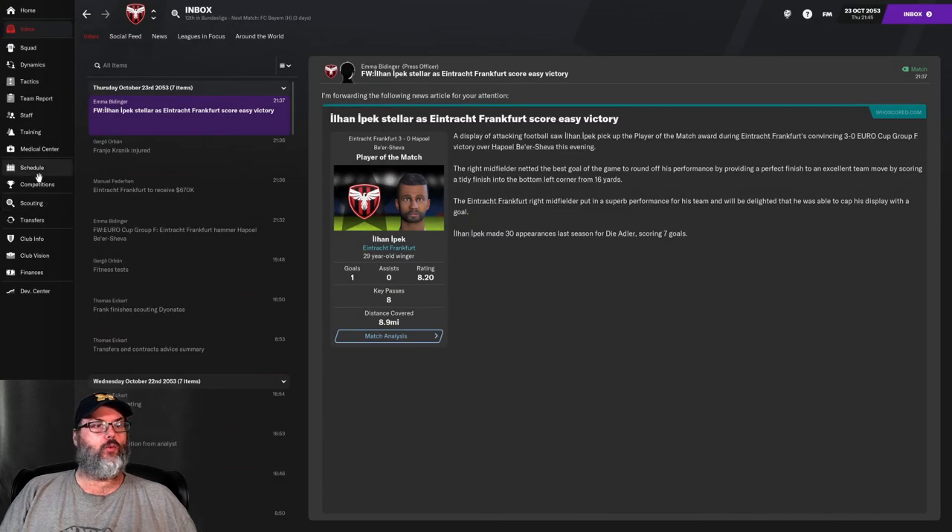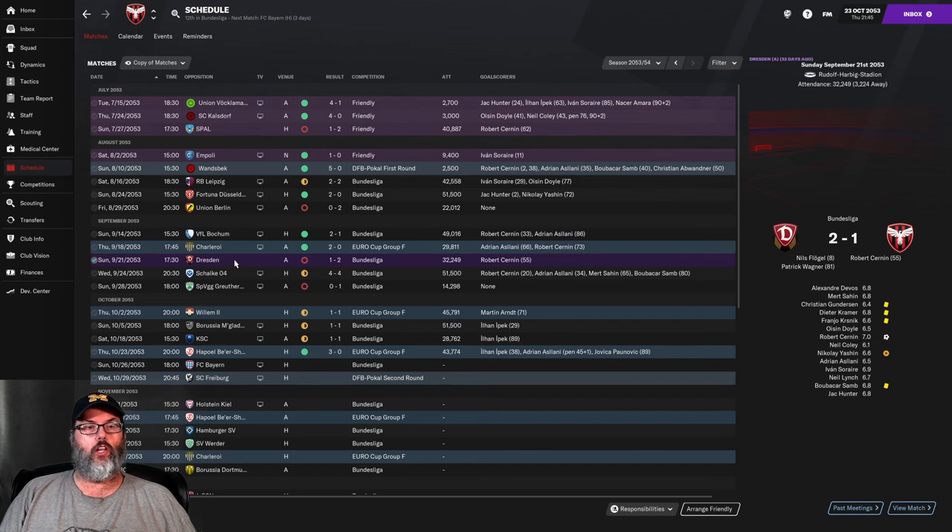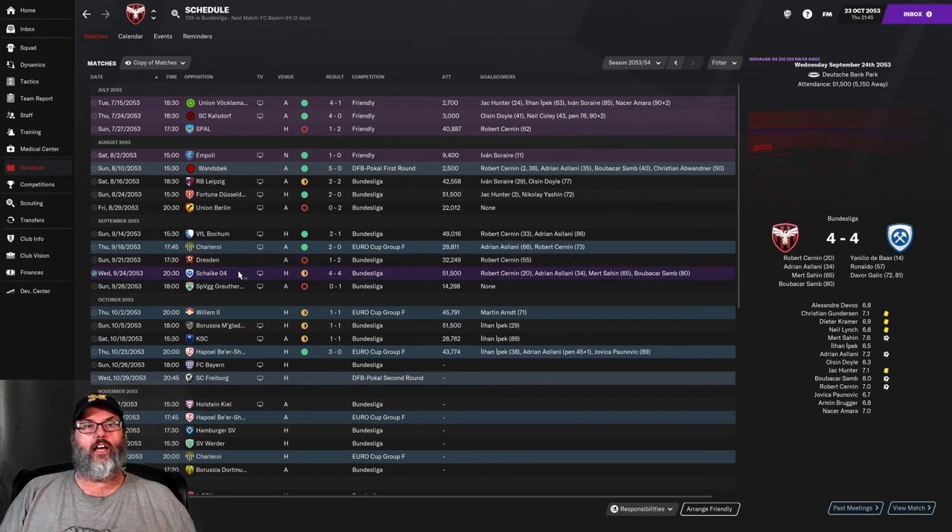Taking a look, we've been in a run of bad form since last episode. We started off with a 2-1 loss to Dresden, with Robert Cernan getting the goal. Schalke — I switched up the tactic — a 4-4 draw in this one. Cernan, Eslani, Sahin, and Sam got goals, so both our strikers and our number 10 plus our right back scored.